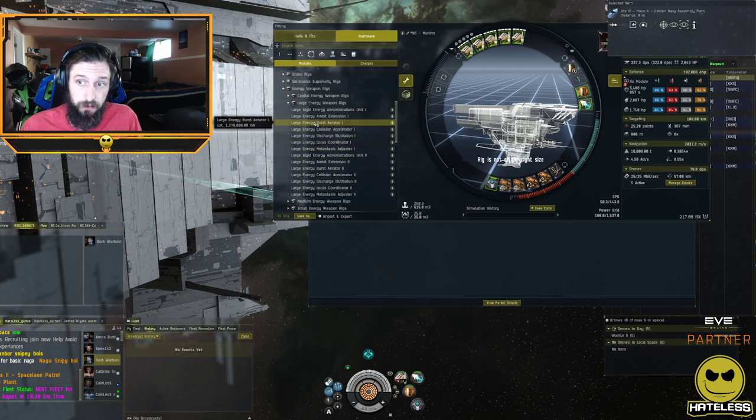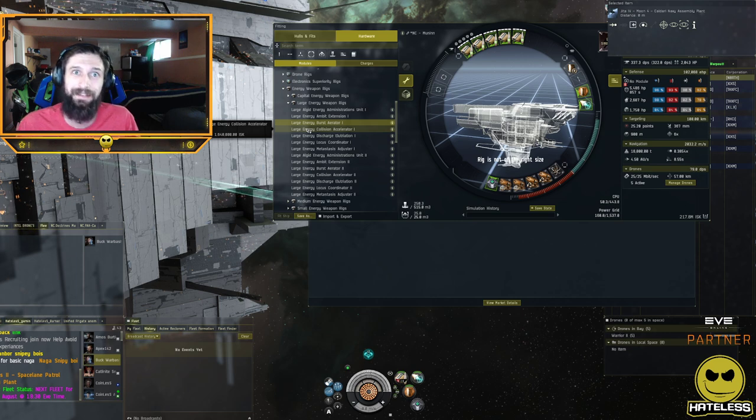The trade-off for all weapon rigs is increased power grid requirement on your guns. The two damage-increasing rigs are burst aerators, which increase your rate of fire, and collision accelerators, which increase damage per shot. As a rule of thumb, increasing rate of fire increases your DPS more than increasing damage per shot. However, increasing rate of fire also increases cap usage and ammo usage, and alpha versus raw DPS is situational, so keep that in mind when building fits.